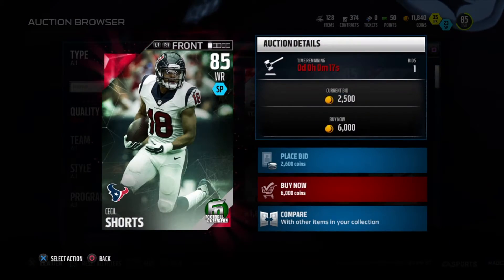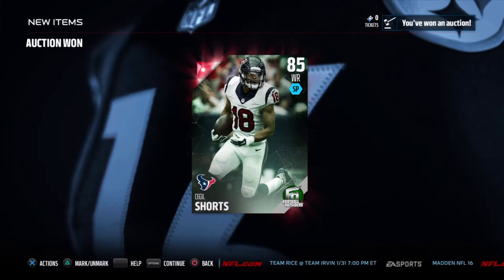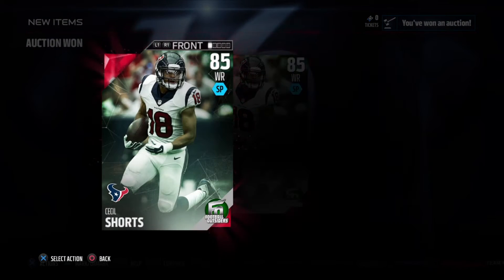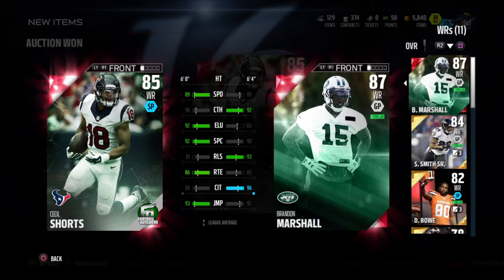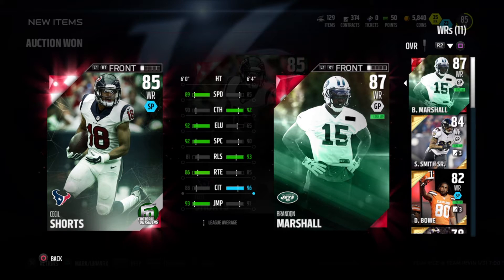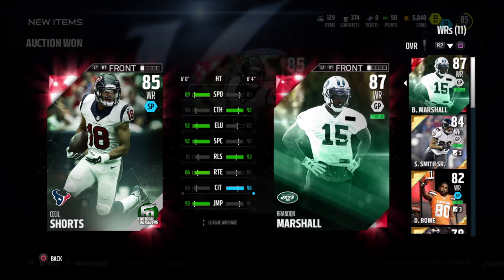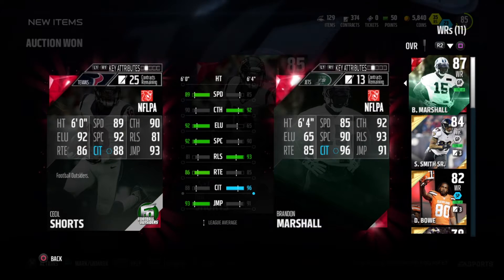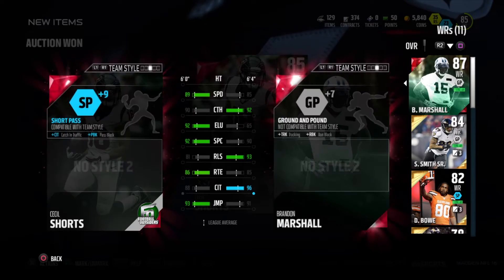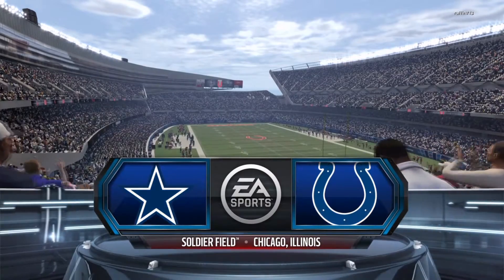Adding another elite receiver to our lineup — we gotta get that receiving core going. We may not have a great QB right now in Joe Flacco, but if we have good receivers they can get the job done when they catch the ball. There's our new receivers: Steve Smith, Dwayne Bow as our fourth slot, and Brandon Marshall with 96 catching in traffic — we're gonna be throwing up some hail Marys to this guy.